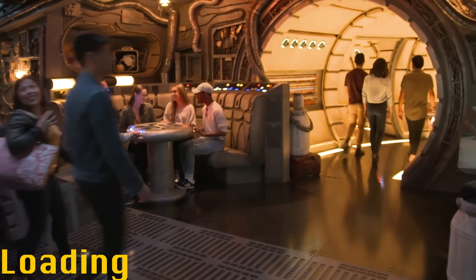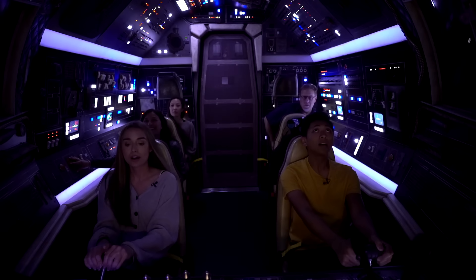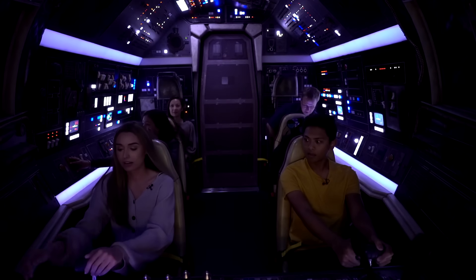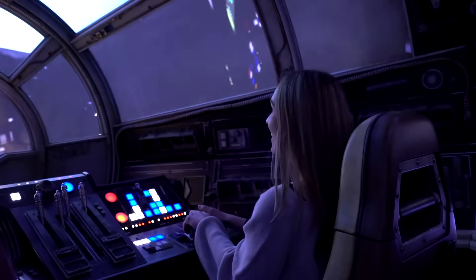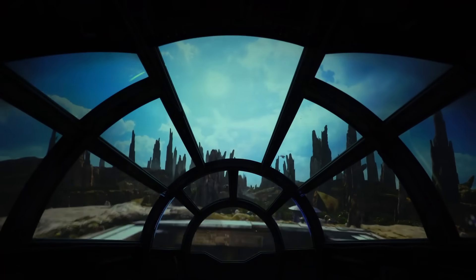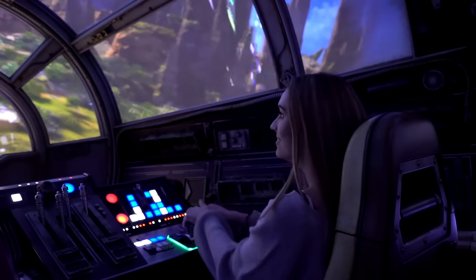When the doors open, up to six riders file into the pod, sit down, buckle up, and get acquainted with their controls depending on their assigned position. Now that we're inside, we can learn how the gaming, sequencing, and motions work. In order to understand the team the pod is working with, when riders sit down, they trigger seat sensors to let the computer know which positions are filled.